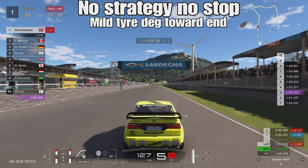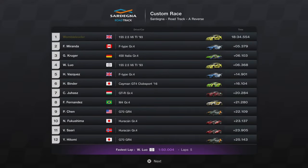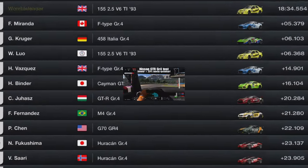It shouldn't really present too much of a problem for the vast majority of drivers. You can see the tyre wear indicator in the bottom left-hand corner — certainly nothing to worry about. Finishing time: 18 minutes, 34.5. Pretty much standard fare for a daily race length.